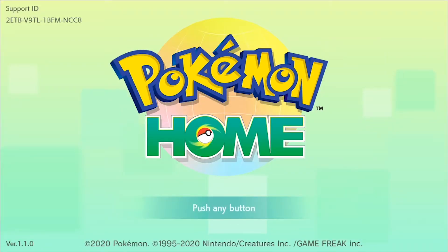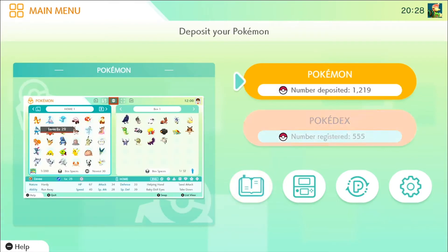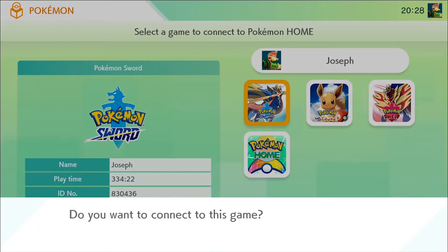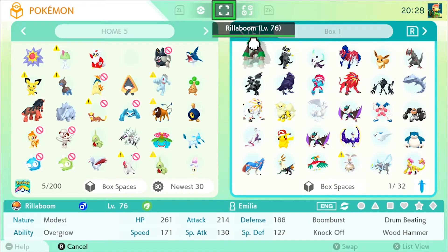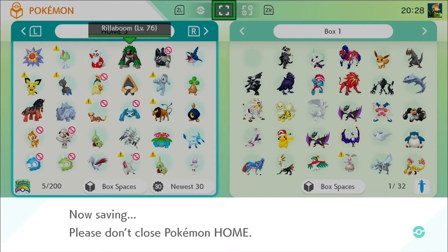So all we need to do is hop into Pokemon Home quickly. We are here in Pokemon Home and we are gonna go to Pokemon Sword. All we're gonna do is grab any of these Pokemon and put them into Pokemon Home. That's basically all you need to do on the Switch.